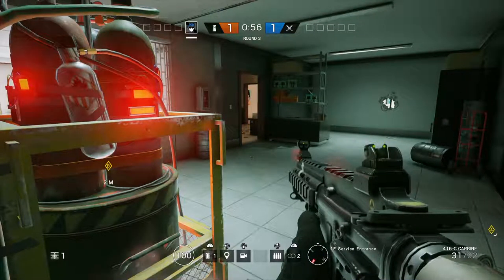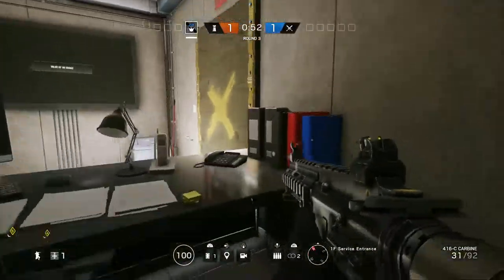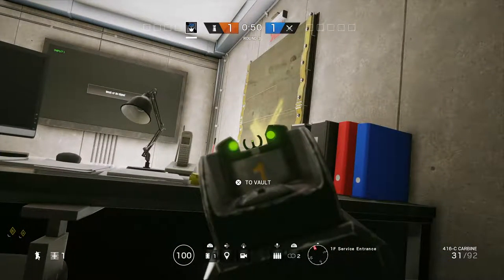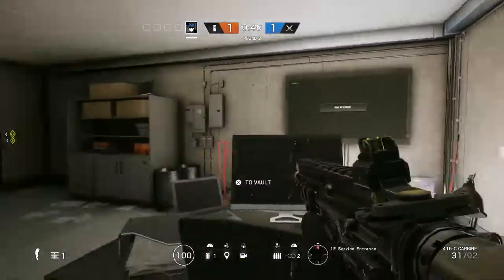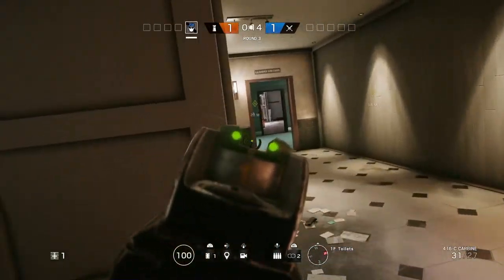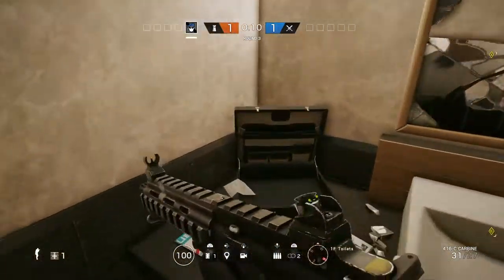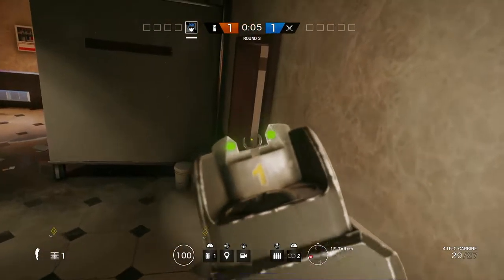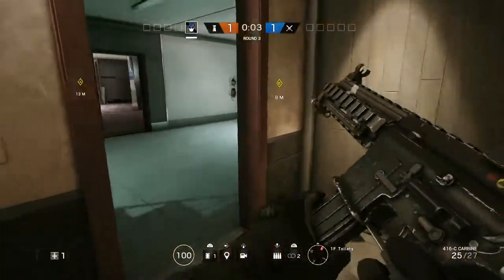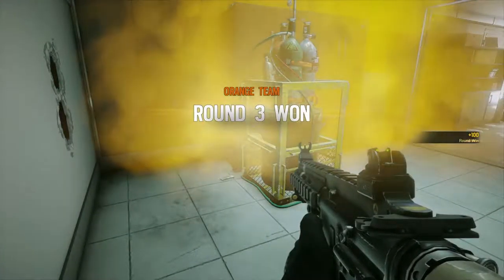The B bomb is the easiest to defend, only because one person can be right here defending this whole area. You can just defend this right here. This is the Kitchen and then this is the service entry room. You kind of just chill right here and hold that spot.